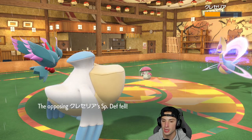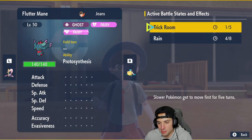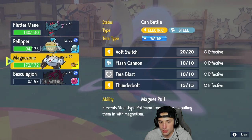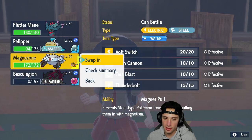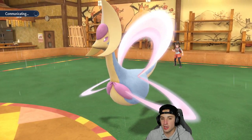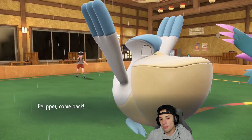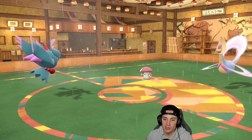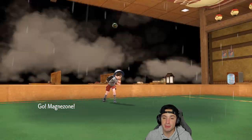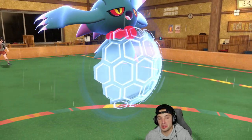Shadow Ball comes in hot, getting a nice chunk of damage on Cresselia which is massive for us, plus a special defense drop — even bigger. With one turn left in Trick Room I need to Protect, then hard swap into Magnezone. The reason I want to swap into Magnezone is they're probably not putting me to sleep, they're probably swapping into Amoonguss, and Magnezone outspeeds every Pokemon on their team so we can get off more damage.